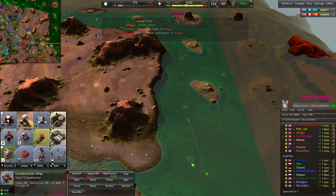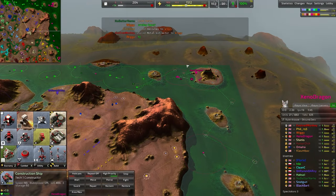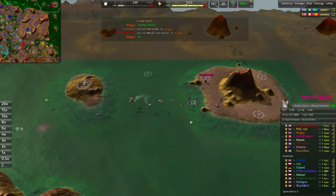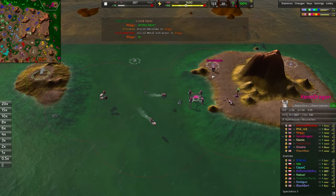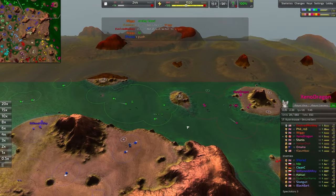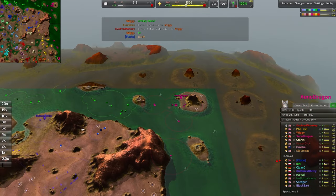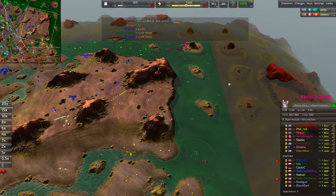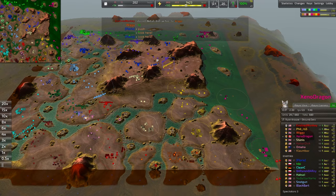The Pink Commander is expanding forward — not quite claiming this metal extractor yet, maybe a little bit of a miscue. Xenodragon has gone for a forward naval lab right on the front lines, which is going to close the distance against the opponent Hebe. It actually helps a lot because it allows you to keep control of many more metal extractors than your opponent over here. Two versus one on this northern sector — could be quite powerful.